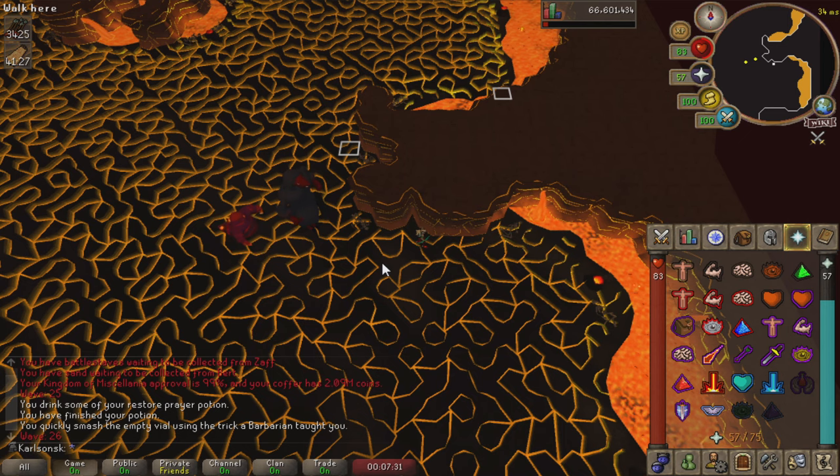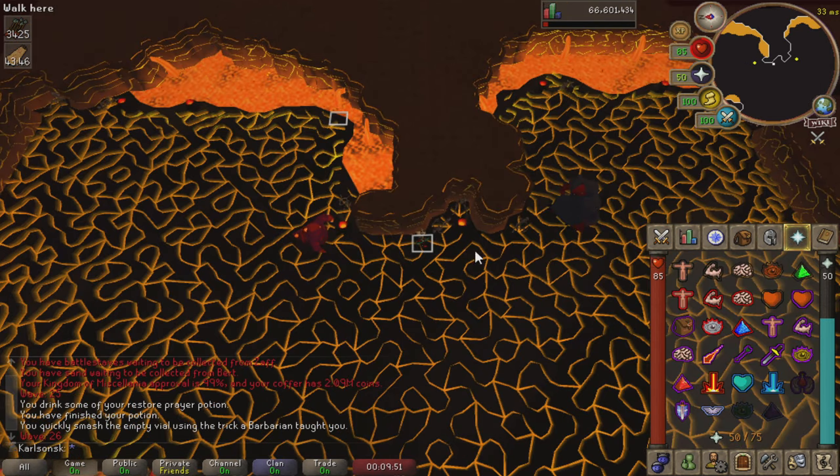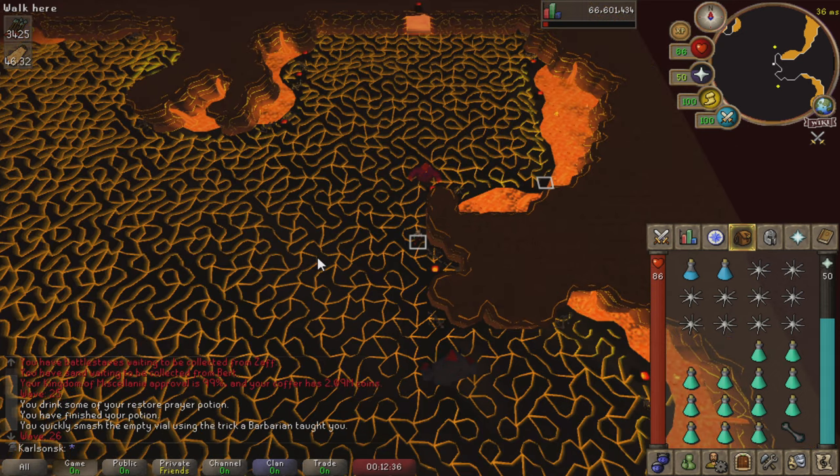Here are two more safe spots I recommend using. South of Italy Rock, you can block enemies from attacking you — which is interesting because just north of it they will go around the corner. Additionally, this entire wall here serves as a safe spot to enemies north and south of you. You'll use this safe spot quite a bit throughout the caves, particularly when multiple enemies get stuck on this wall.